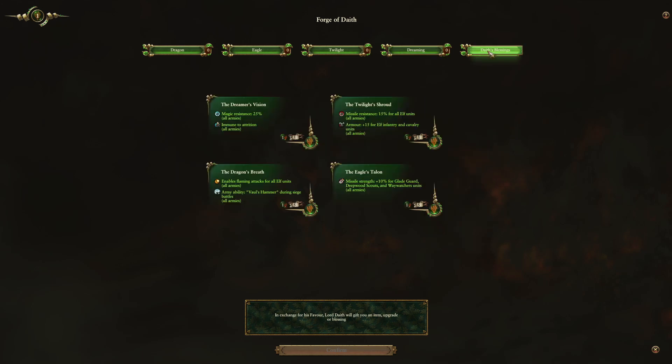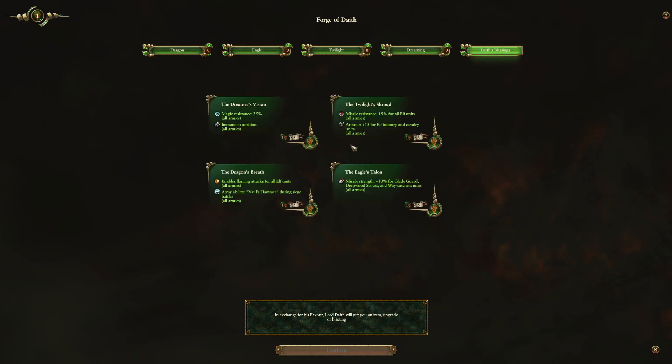Apart from this, there is also the Daith's Blessings. The Daith's Blessings are things where you can put your Daith favor and get yourself some buffs faction-wide for 5 turns. You can get, for example, let's say we want to get missile strength for Gladeguard and Deepwood Scouts — we'll click over here and confirm. We'll be able to get Eagle's Talon, and this will boost the Gladeguards, Deepwood Scouts, and Warwatchers by 10% in all armies.